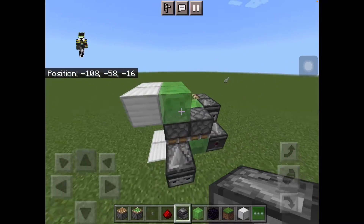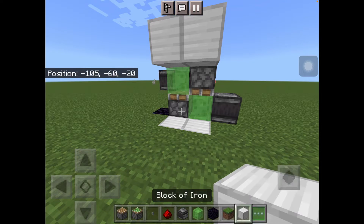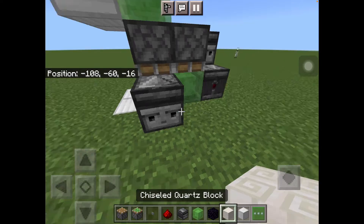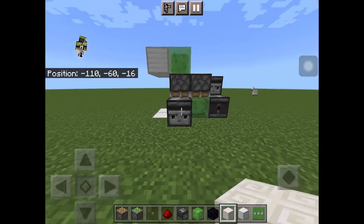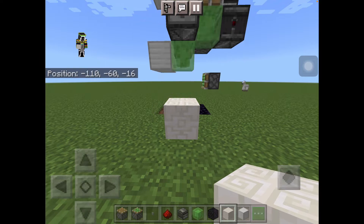Place an observer right here. Next, grab any block of your choice and switch it with the grass. Then place any block of your choice right in front of this observer and it will go up.